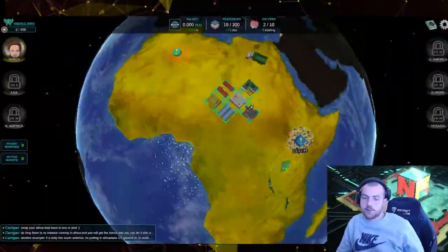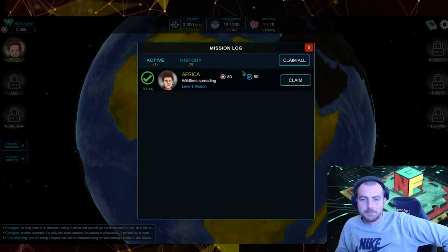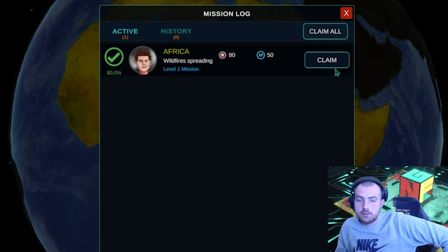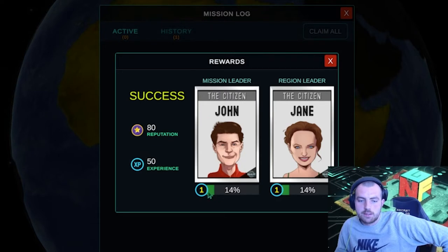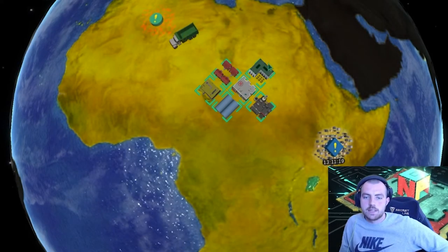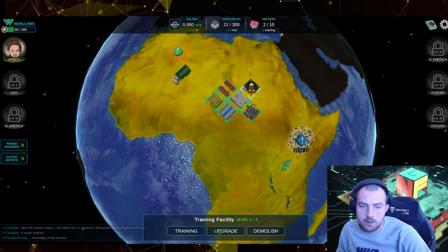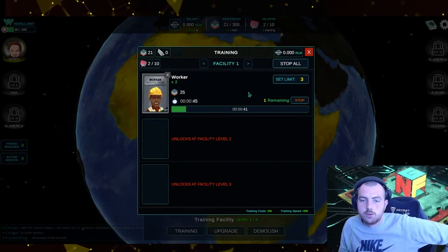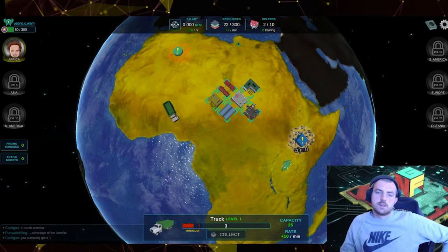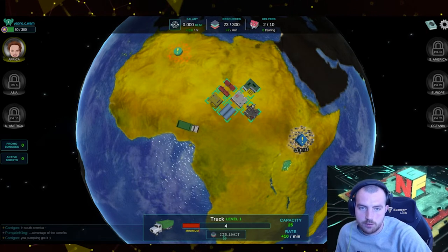It's been three minutes and there are no longer wildfires. Go to the bottom right, go to the mission log, and you'll see Claims. The tick shows we've been successful at 80% chance. We can go and press Claim — we've just gained some experience on our leaders. Our mission leader and region leader both gained XP. But we have lost those helpers, so we only have two helpers left. We can go to our truck, claim that, and then go to training where it takes 25 resources.